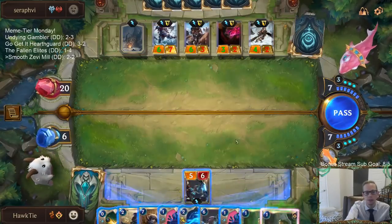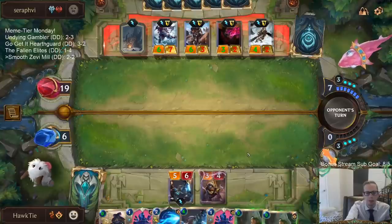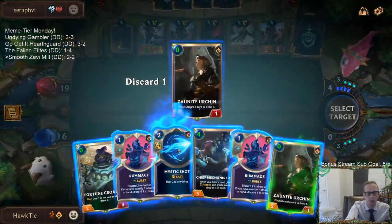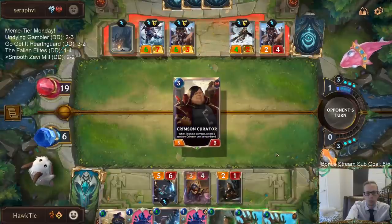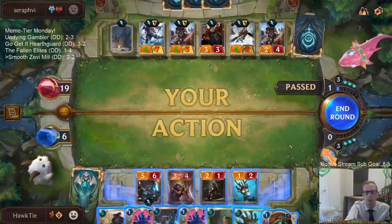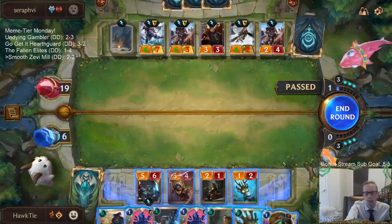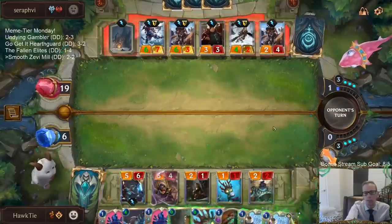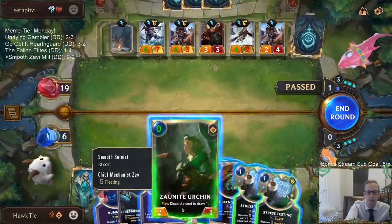Which one of these am I blocking? I'll just take it all — if we take it all we have to kill them next turn or at least get enough blockers. I'm worried about Transfusion killing my Zevi. We can cast that card. Everything costs zero. I really want Stress Testing. For silver I talk, for gold I listen — Stress Testing! Hooray! Not yet though — let's discard one Stress Testing and discard You've Been Warned.